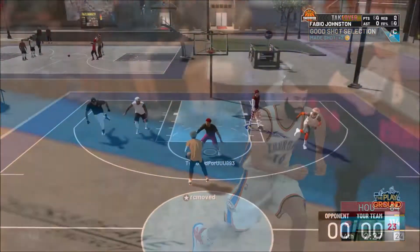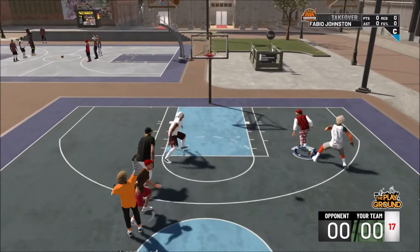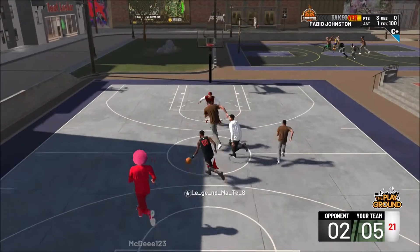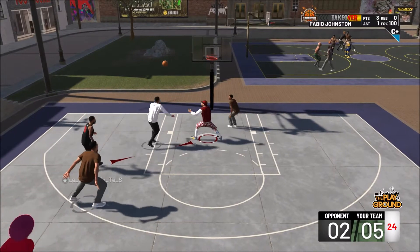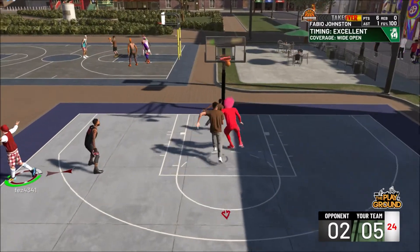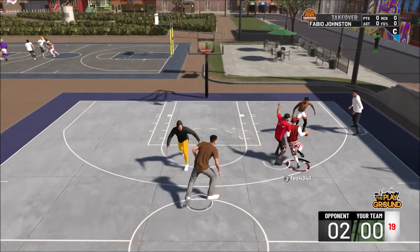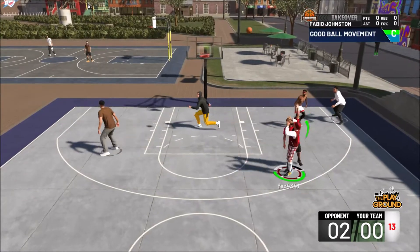This jump shot system is breaking the game — it really is. Everybody just uses that one overpowered jump shot and it breaks the game. I never thought a jump shot would break a game, but it really has. 2K19 is breaking because of LaMarcus Aldridge's base — base 11 or base 8 or whatever it is. Everybody uses it, every single jump shot, no matter what archetype you are. Everyone has different releases one and two, but everyone's base is the same because it's the only base that consistently hits. They need to do something about this jump shot system.